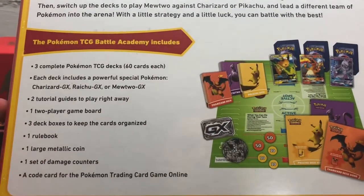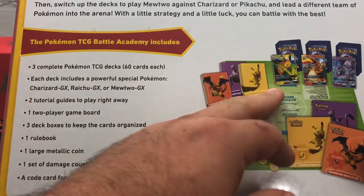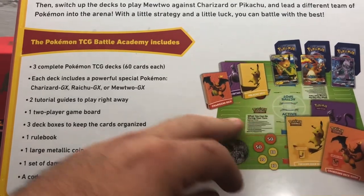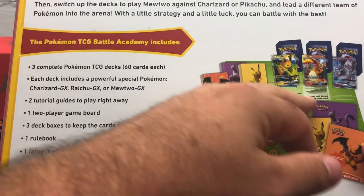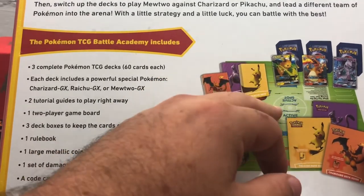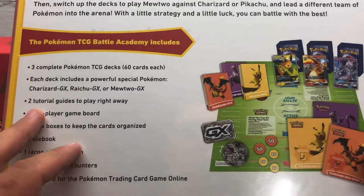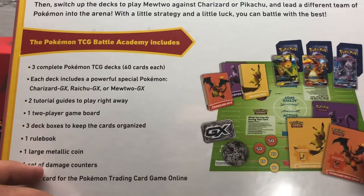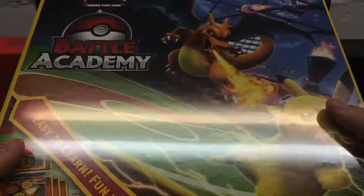It does come with three complete 60-card TCG decks: the Raichu one, the Mewtwo one, and the Charizard one. You got guides on how to play these decks, the actual game board, little boxes to keep your cards in, tutorials, the rulebook, the coin, and damage counters. You have everything you need to teach somebody how to play the Pokemon TCG game.